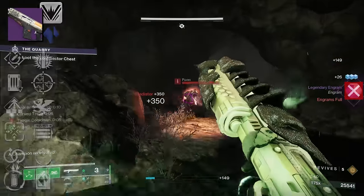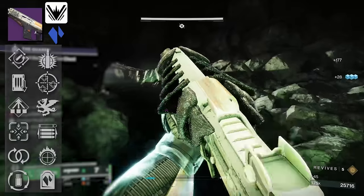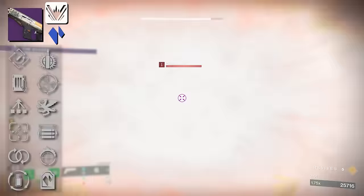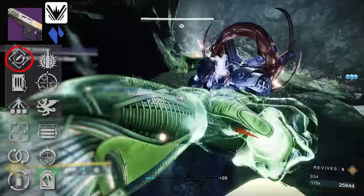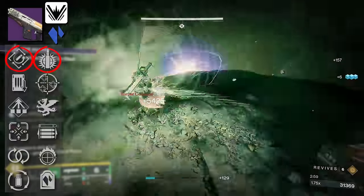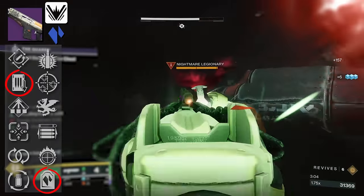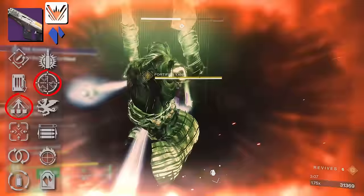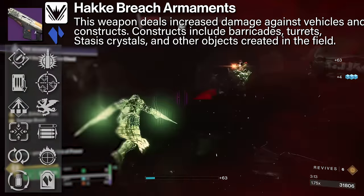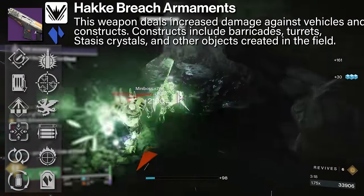Next, we have Perse's D, a very interesting high-impact stasis scout rifle. It's deceptive — you wouldn't expect it to feel as good as it does, but when you use it you'll be surprised. It's got Rapid Hit and Explosive Payload, which is pretty much the combination I'd go for in PvP — you don't really need Opening Shot since you've got plenty of range. For PvE players: Headstone, Shoot to Loot, or a One-for-All Stats-for-All combo. As a Hake weapon, it has Hake Breach Armament, which deals increased damage against vehicles, constructs, barricades, turrets, stasis crystals, and other field objects.